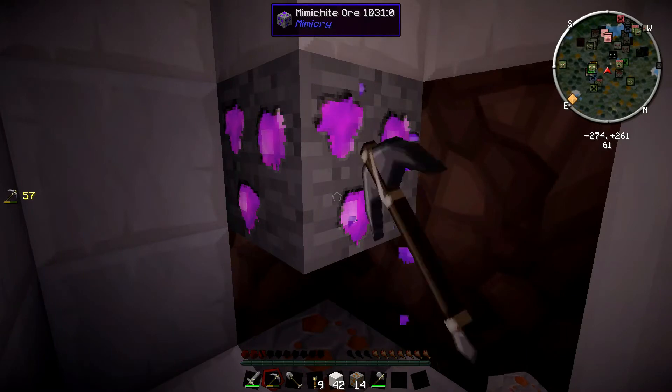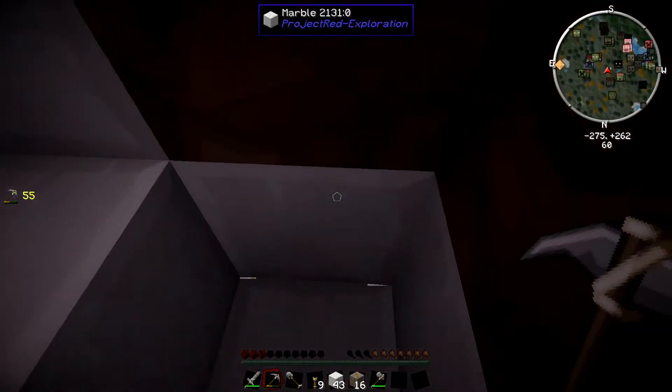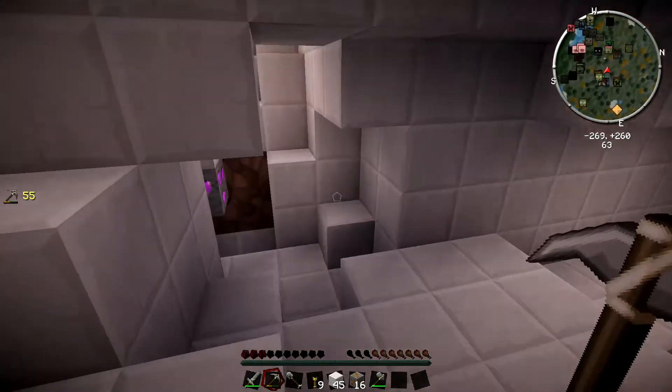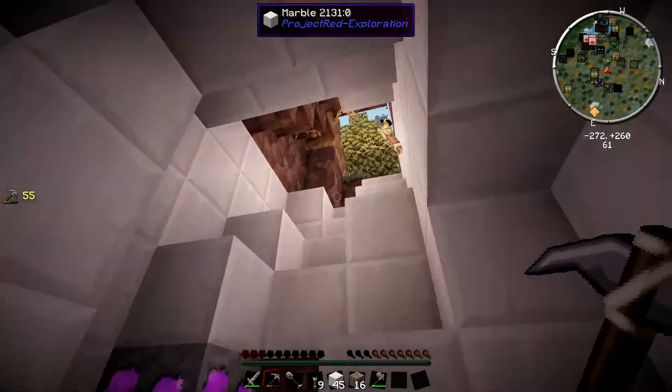Ooh, Mimikite! I need a better pickaxe to mine that. Mimikite is really cool. It's also a mod I recently discovered that's part of the Monster Feed the Beast pack. Basically, a piece of Mimikite can, as the name might suggest, mimic other materials. You can put it in a crafting grid with some other material and it'll give you more of that material in exchange for the Mimikite. Which is really cool.